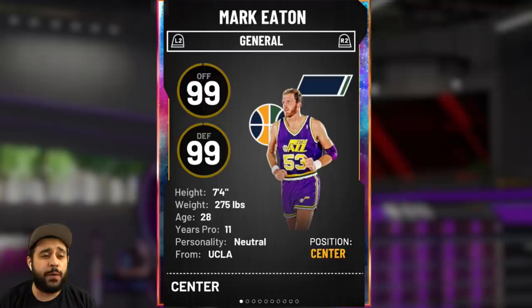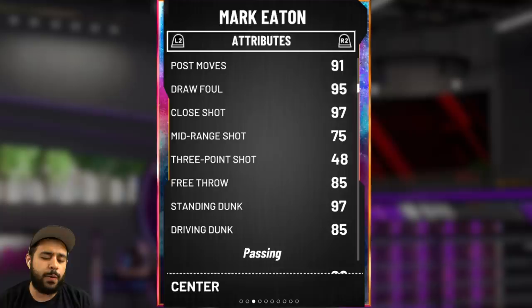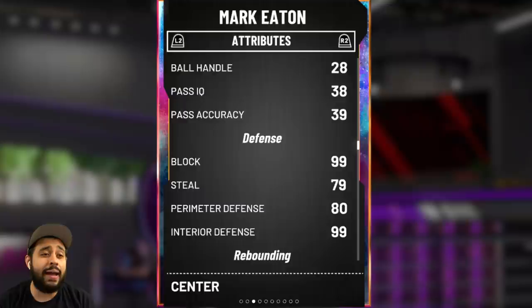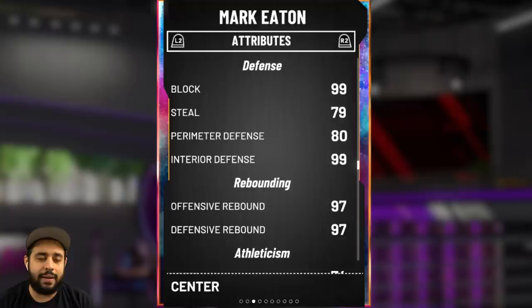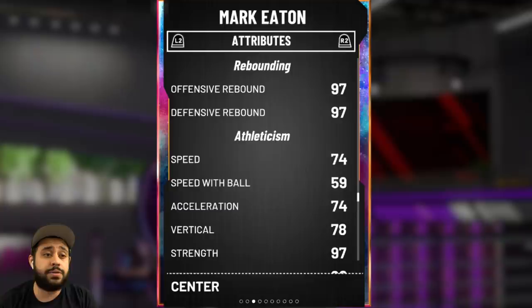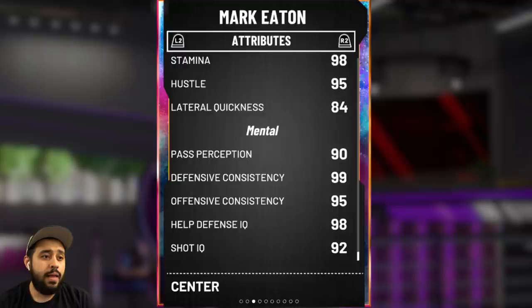He's going to be our starting center for this gameplay. A few moments later — before we get started with the gameplay, let's go through the stats quickly. He stands at 7'4", literally the definition of a big fella. The stats are looking really good: 88 post fadeaway, 85 driving dunk, 75 mid-range, 48 three-pointer — but with floor general and my coach, I should be able to hit maybe one or two threes. Ball handling and passing not the best — he's a center. 79 steal, 99 block, 80 perimeter defense, 99 interior.